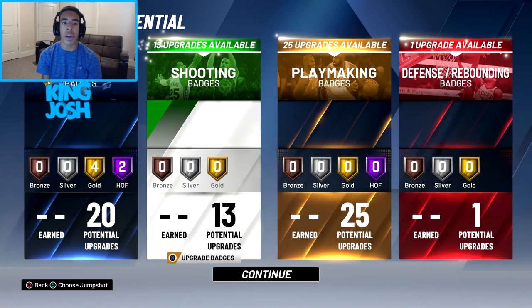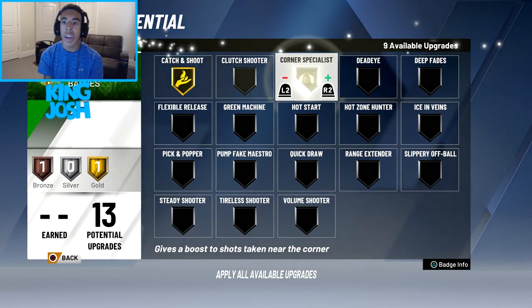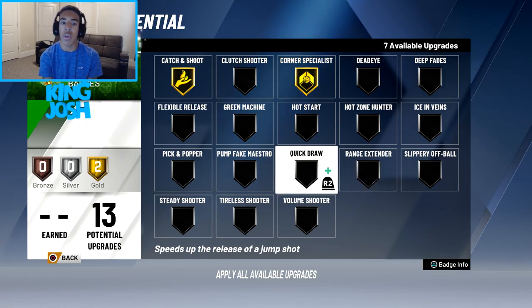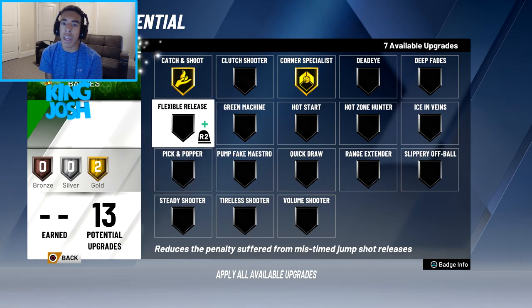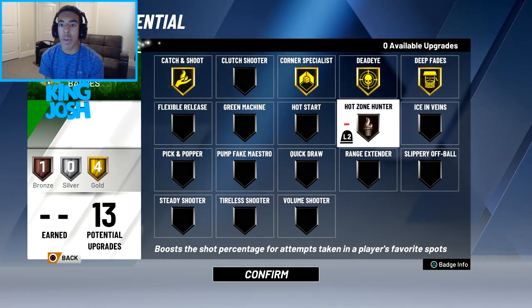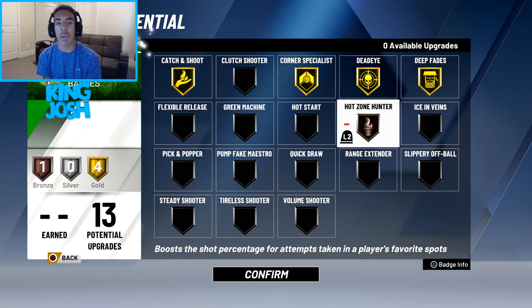For shooting badges, my 3-pointer is a 56 which is not good at all. I can get Catch and Shoot gold, Corner Specialist gold, and Deadeye and Deep Fades are available too. I can even get Range Extender — formerly Limitless Range — to gold, but my 3-pointer is already low so that's not really going to help. I'll put Deadeye to gold and Deep Fades to gold as well. For my bronze badge I'll do Hot Zone Hunter since I'll be taking most shots from the corner, which will kind of boost Corner Specialist.